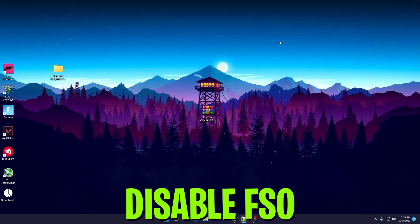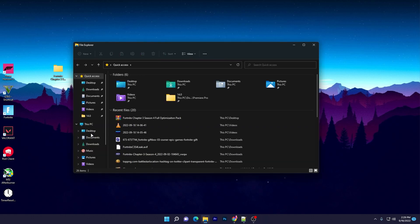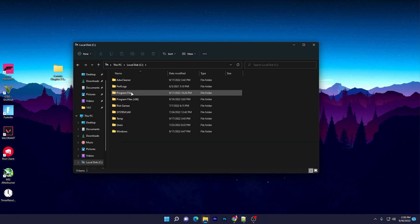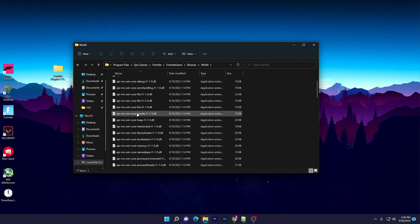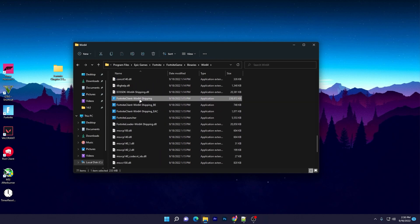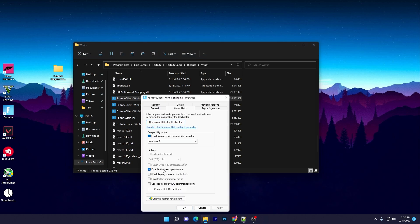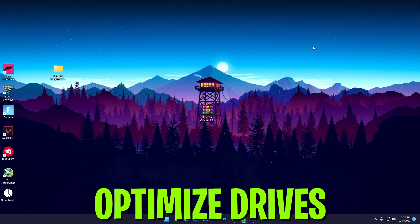Now I'll show you how to disable full-screen optimization for Fortnite for smoother gameplay. Open File Explorer and navigate to the drive where Fortnite is installed. Go to Program Files > Epic Games > Fortnite > FortniteGame > Binaries > Win64. Right-click the Fortnite executable, go to Properties > Compatibility, check 'Disable full-screen optimizations', hit Apply, and click OK. Do the same for all other executable and launcher files in that directory.